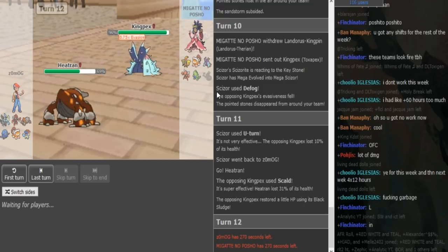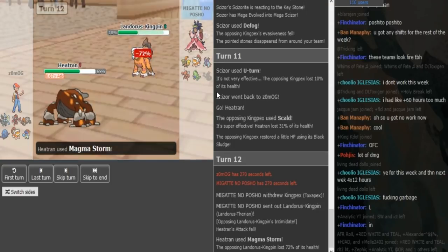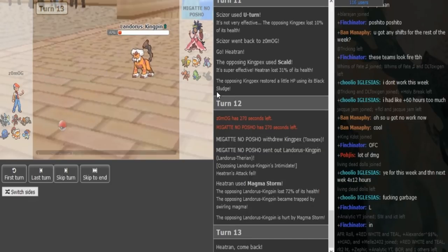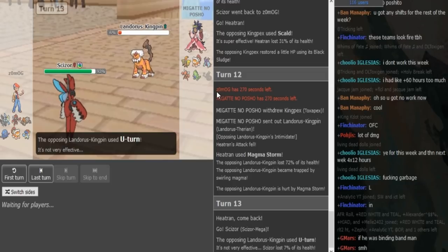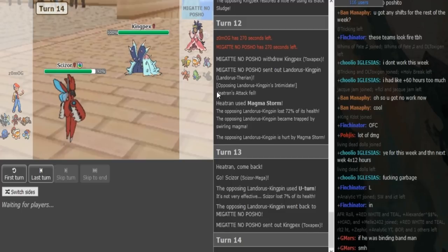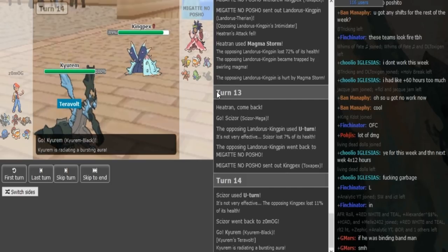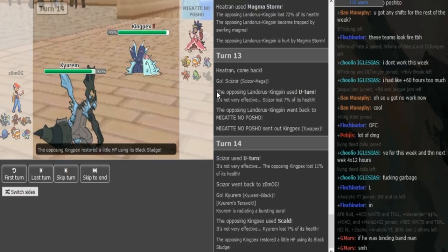Lando can barely take one Magma Storm — I think it would live on like 14% or something, because you also have to take the secondary trap effect into account from Magma Storm. So this should do like 70-72%, and Lando barely lives it. Zomark should switch and Porsche should just U-turn. Heatran is so good for Zomark that he should not risk it. Porsche knows that U-turn is the correct play. He can go into his Toxapex or his Koko here, and now he can get up a Toxic Spike as Zomark turns out into either Kyurem or Tangrowth. Because Heatran already took a Scald, he doesn't want to go to death. He risks getting burned on his Kyurem but he does not get burned.